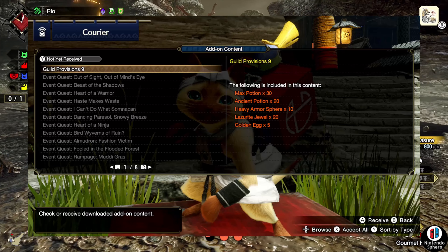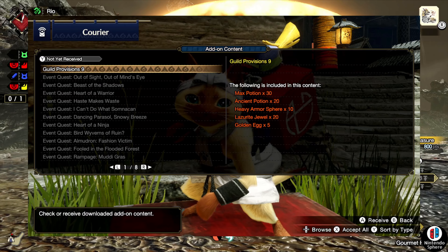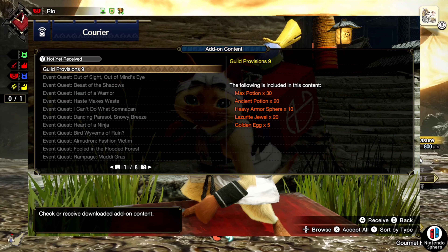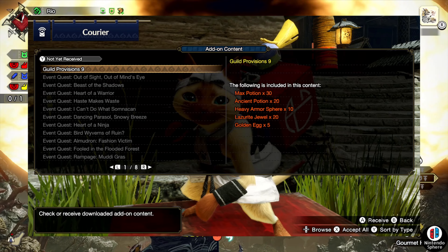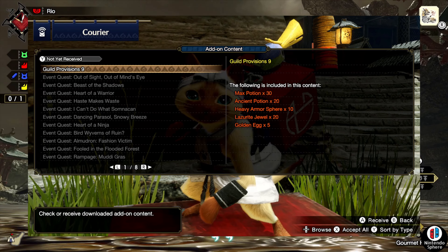When it comes to the actual rewards, what we're getting here today is 30 max potions, 20 ancient potions, 10 heavy armor spheres, 20 lazarite jewels, and five golden eggs. Every single time they always drop either gold or silver eggs because people will always want free money.